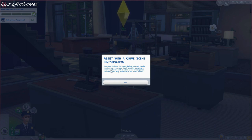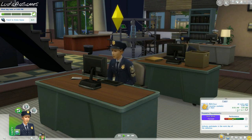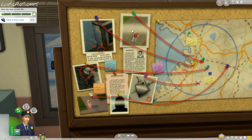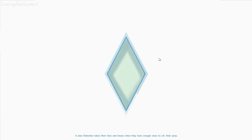'Assist with a crime scene investigation' - dun dun, get it? CSI! 'You need to learn the ropes before you can handle running your own case. You'll be starting by assisting a veteran detective. Use the crime app to travel to the crime scene.' So we got our case assignment. We work from 8 to 5. Travel to the crime scene - this gotta be the crime map, right? Look at it - it's got pictures of the suspects, lines drawn on it, pins, a map, a giant red dot.